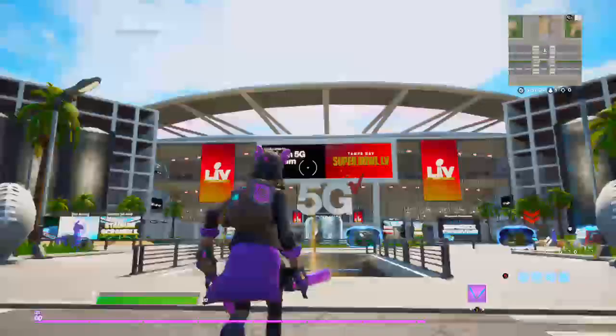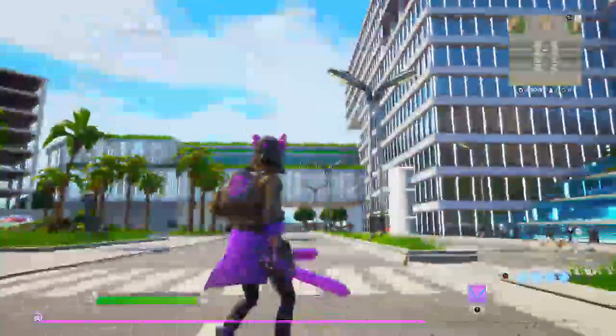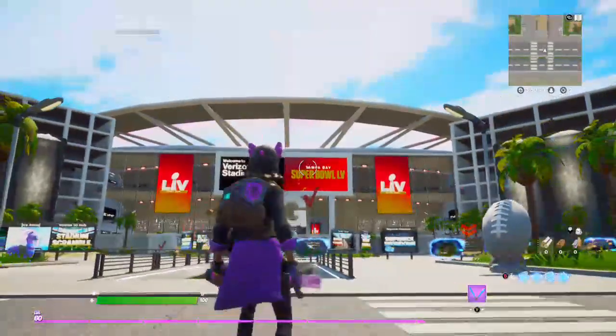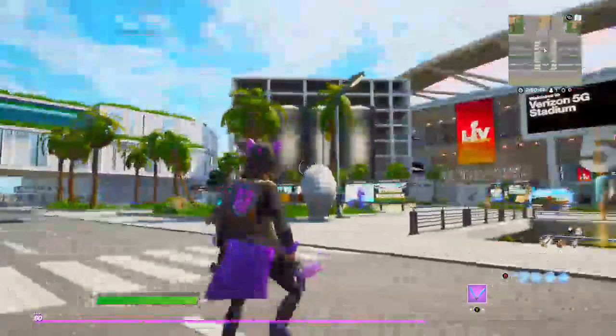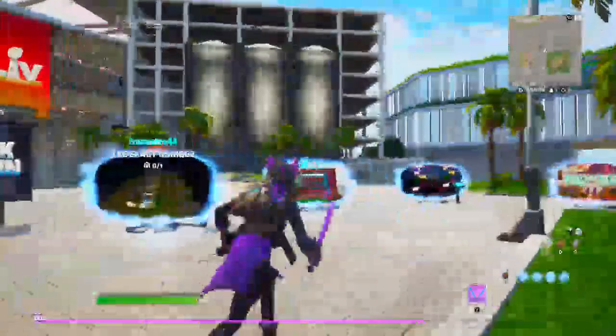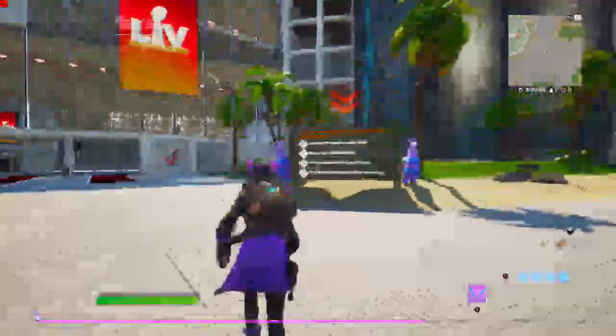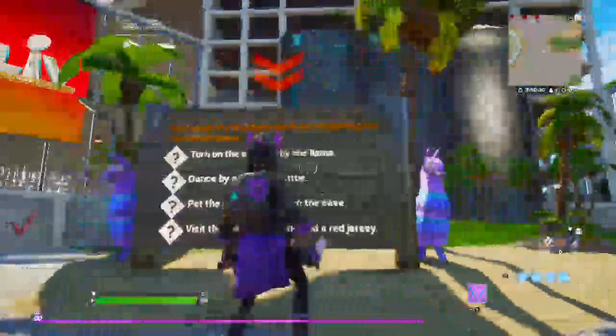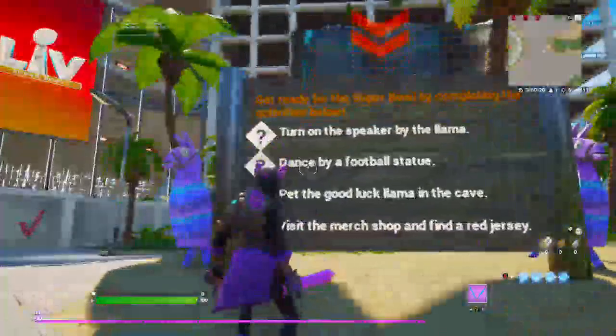Hey guys, it's BeamDrop55. Look at this — someone made this pretty nice open hub. This looks to be Florida because this is part of the trampa. This is what it looks like in real life. I don't know who made this creator code, but look at all these structures this guy made. It's getting ready for the Super Bowl.